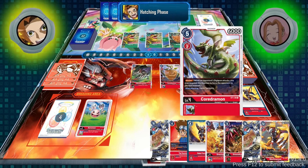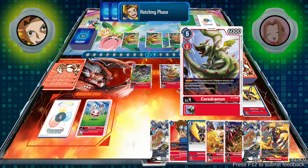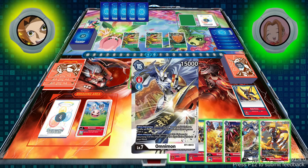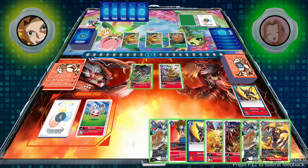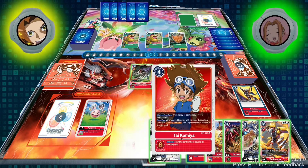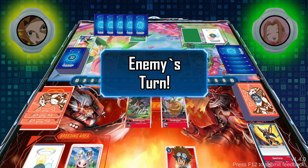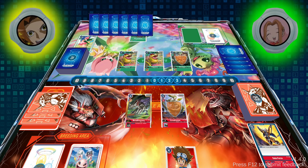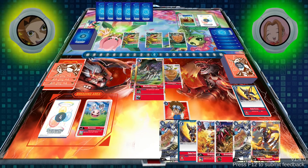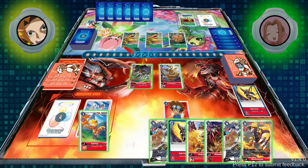Finally I did get the level 6 I needed — I got WarGreymon. I skip my hatching phase again because I still don't have any rookies. I promise I'm playing a decent amount — I don't think I'm playing 14. I have 1 memory, which is unfortunate because I won't be able to go WarGreymon right away. WarGreymon has an effect where whenever he gets another security check, he gets attack plus 1, and when you check security, option card effects don't activate. So I'm going to play Tai — this way I leave my opponent at 1 memory and guarantee myself 3 for next turn, so I'll be able to go WarGreymon.